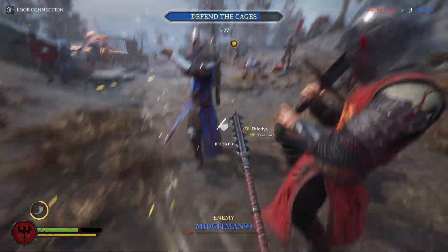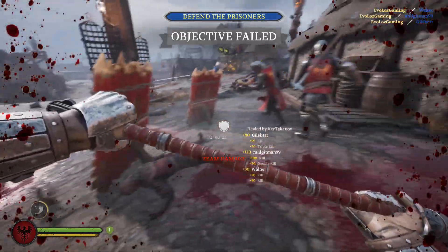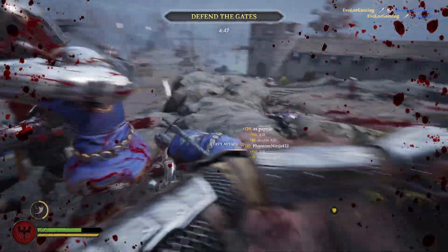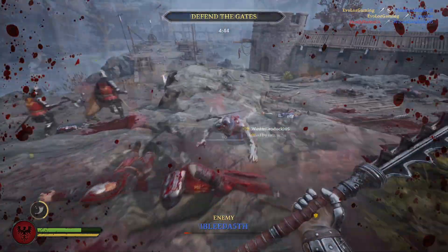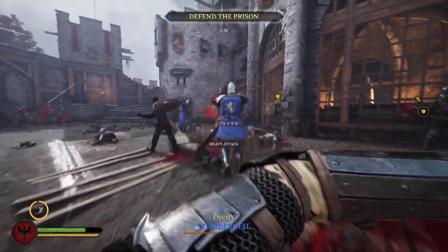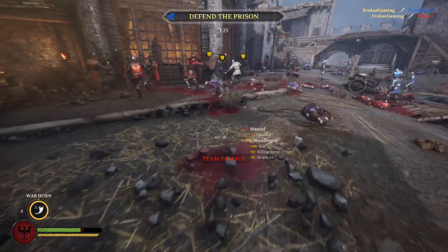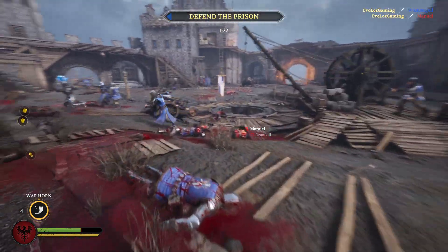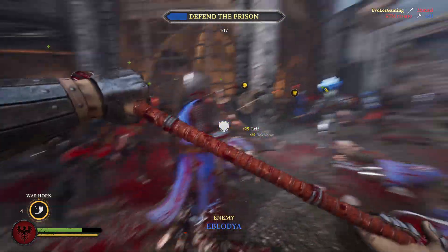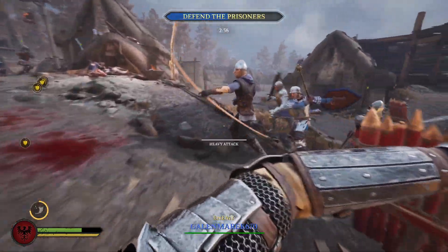The second most common mistake revolves around situational awareness — watching your back, checking behind you. You'll be honourably duelling a knight in front of you, timing your riposte and counters, when all of a sudden some axe-wielding maniac runs up behind you and lops your head off. That's tunnel vision. Trying to keep awareness of your surroundings and avoiding fighting in the middle of huge courtyards where enemies come from all angles is a great way to avoid being surprised.